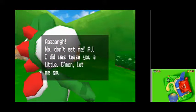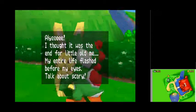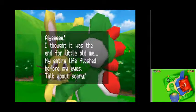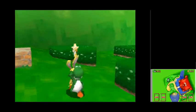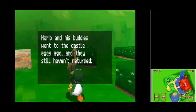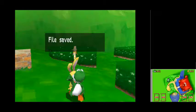Ha ha ha ha! 'Don't eat me! All I did was tease you a little. Come on, let me go. I thought it was the end for little old me — my entire life flashed before my eyes. Talk about scary. Anyway, here, take the key. It's just slowing me down.' You've retrieved the key to the castle from the rabbit. Now you're ready to go inside. File saved.